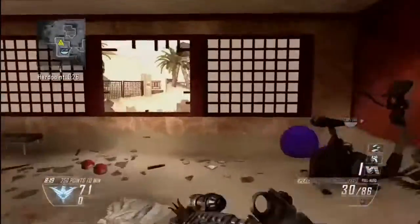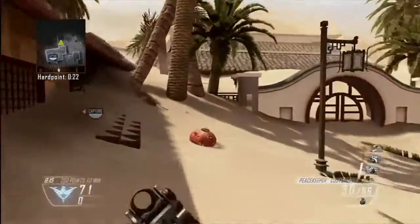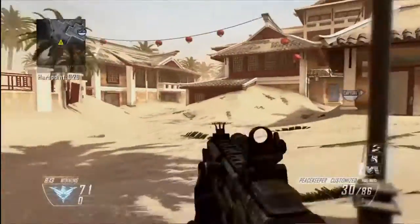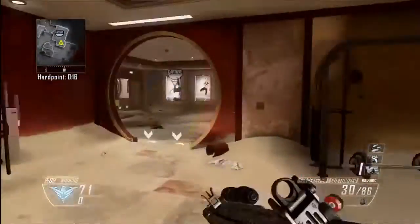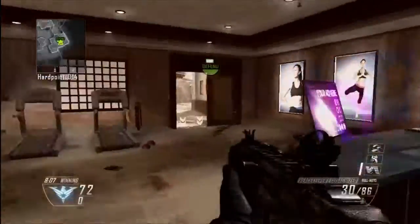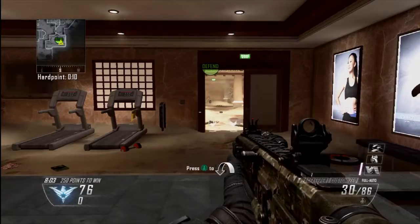There aren't many spots, except if you have someone on the hardpoint then you can have someone here looking over there, or maybe a sniper lying down here overlooking there. The counter is the main part of this hardpoint.